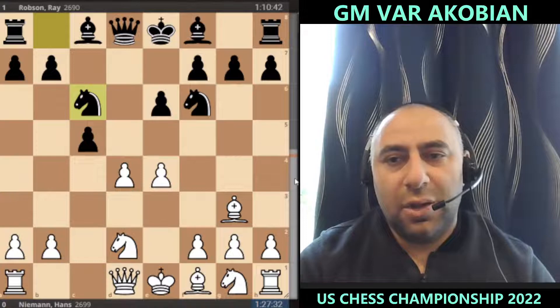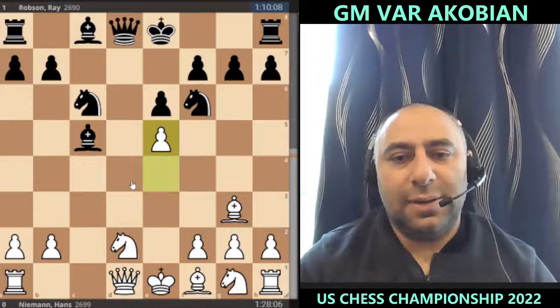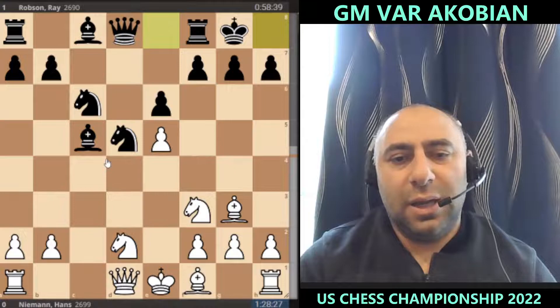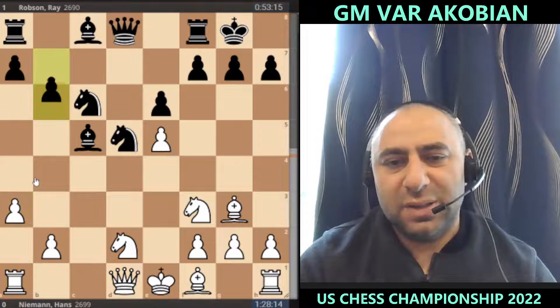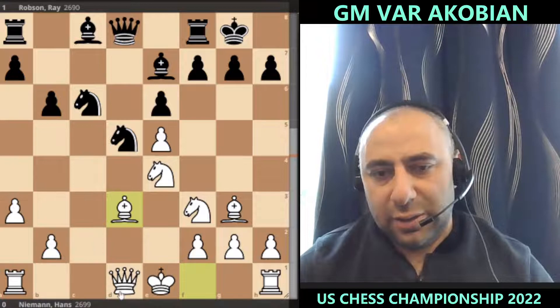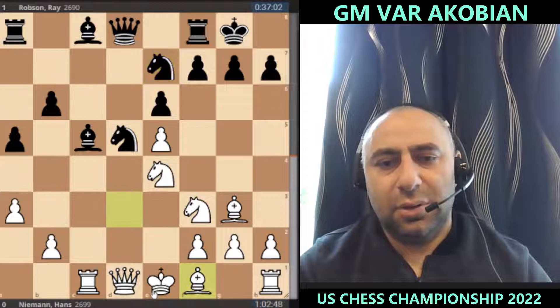Ray played a move threatening to take the pawn with knight takes d4, ensuring Hans would take, and then e5 came in attacking the knight. Robson had to move here. Hans is still in his preparation — look at this, 128 on the clock, he already has a 30-minute advantage. The nice move a3 stops all the knight b4 business. Knight e4 now comes in putting pressure on the bishop, and there's no time to retreat. After a5, rook c1, knight c7, bishop d3 follows.